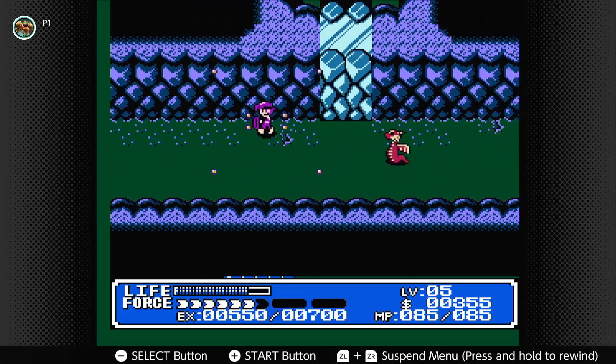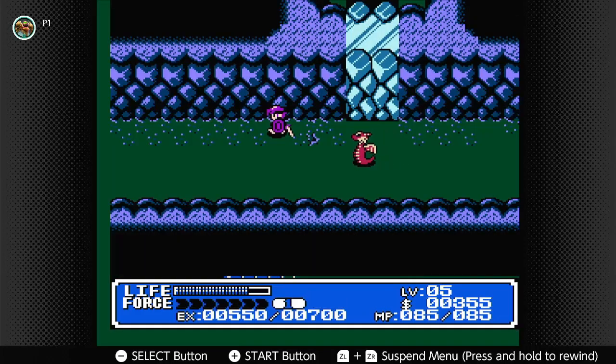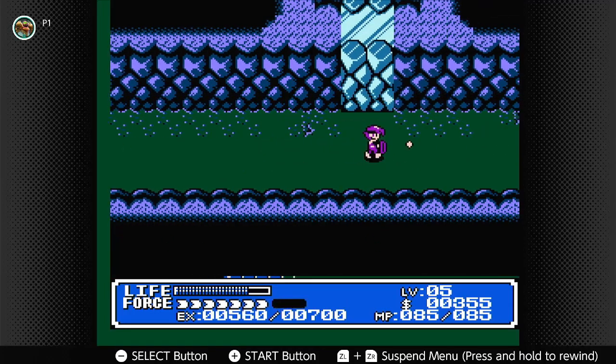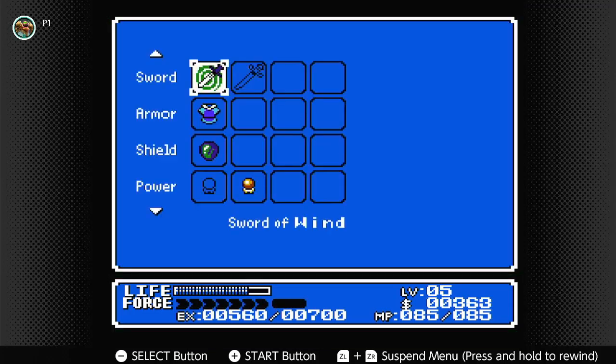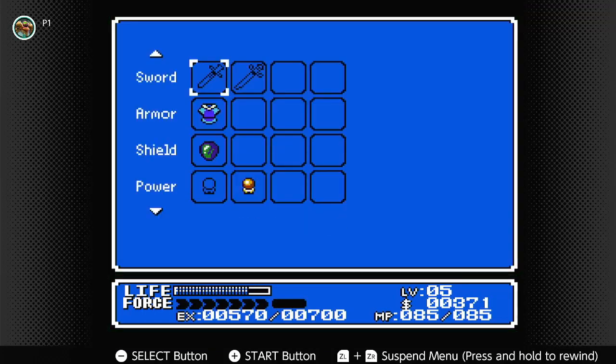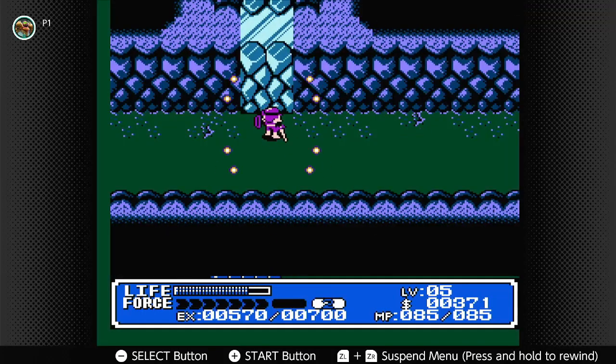Up there we have another ice wall we need to bust down with our fireball. There's a little trick — if you charge up your sword up to level one or level two and switch over, it doesn't carry over. So don't try that. Let's get rid of these poison dragons, because the last thing I want to do is get poisoned right now.